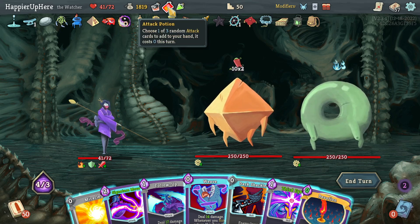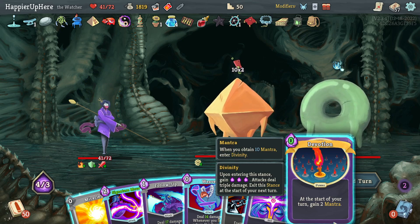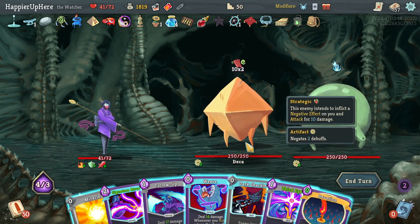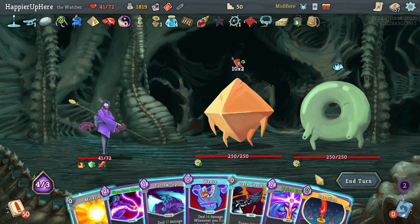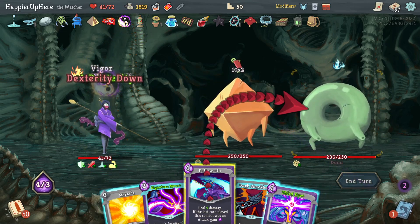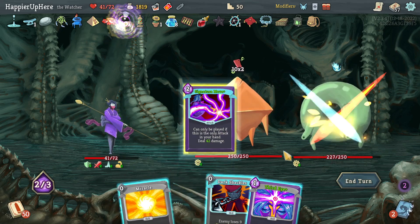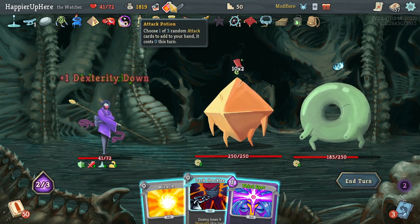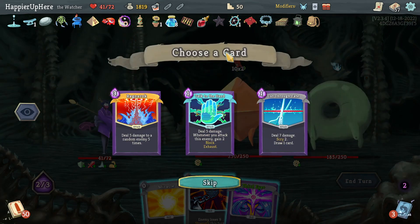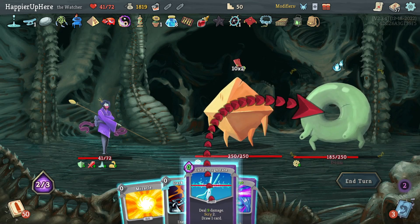Devotion first, then Weave, Follow-Up, Signature Move — a lot of damage. 15 — see what the attack potion gives me. Talk to the Hand, Cut Through Fate, or Aggro — Cut Through Fate is pretty good.